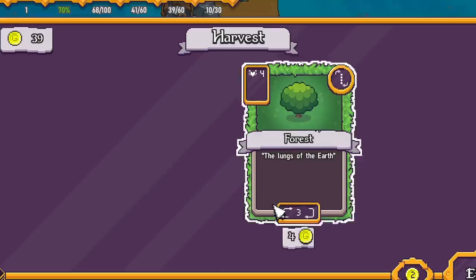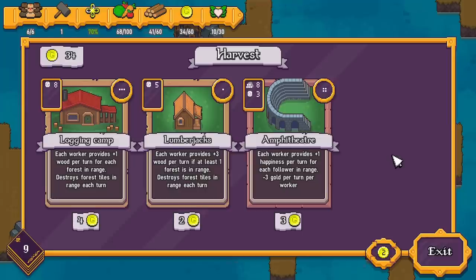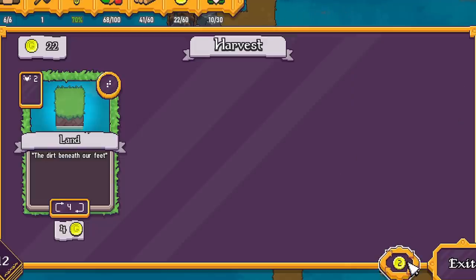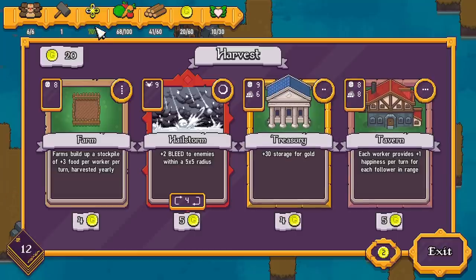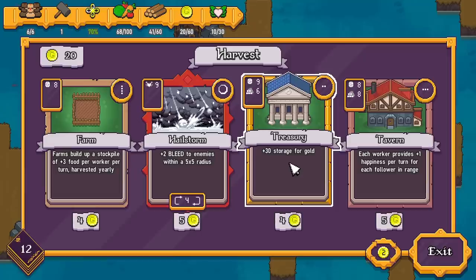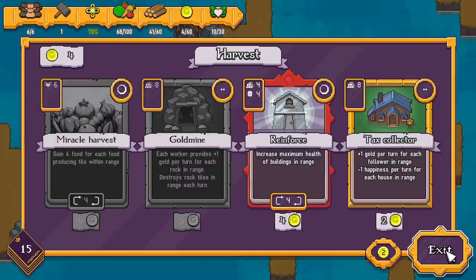Here we go — more foragers. I might grab another forager; I feel like they're the overpowered one. Then re-roll. Might be worth another cabin and maybe another crossbow tower or panning hut — I've got so much gold, may as well. Oh we can add a tavern which makes people happy, but we're not worried about happiness at the moment — everyone's pretty happy. The hailstorm allows us to attack enemies on our go rather than waiting for our towers, and it makes them bleed as well. I might take the treasury and then tavern and the hailstorm.